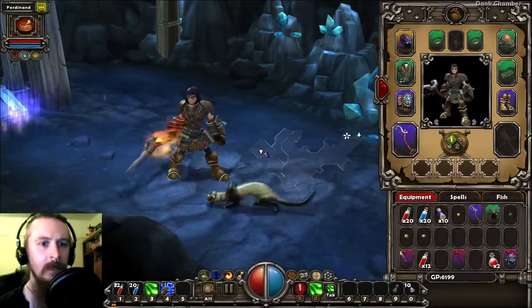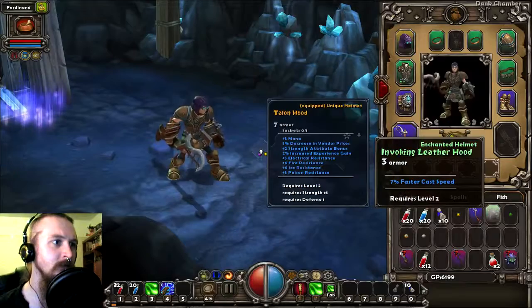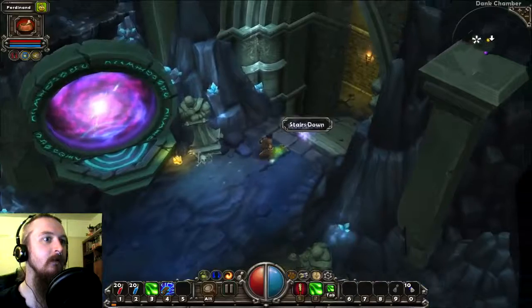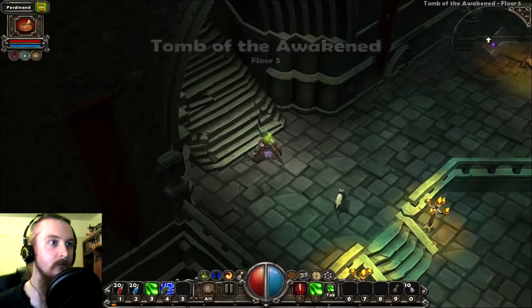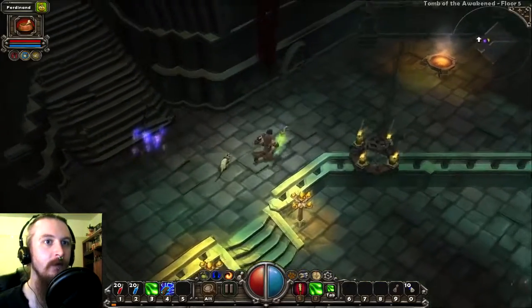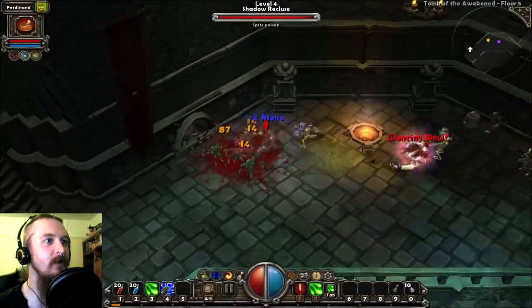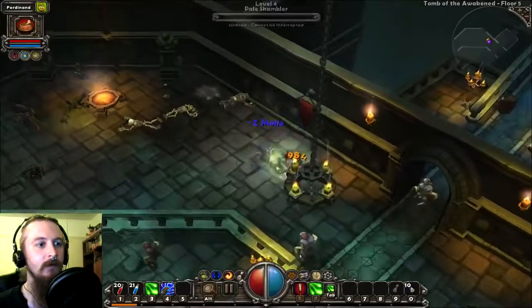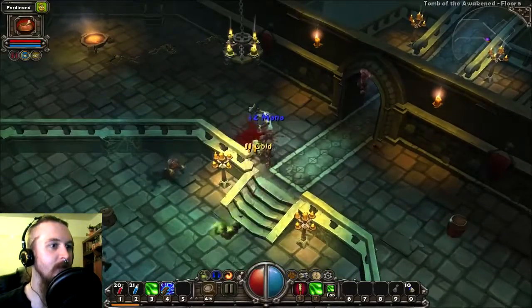That dank chamber. This hat looks fairly ridiculous — I don't know, I'll take it. We're back to this big-ass Stargate-looking thing. Let's get downstairs and get even further into these mines, see what's down here. Tombs of the Awakened — this sounds delightfully ominous. And there's spiders crawling out of the drains. So we've got lots of undead down here. Let's see if things have taken a turn for the worse.